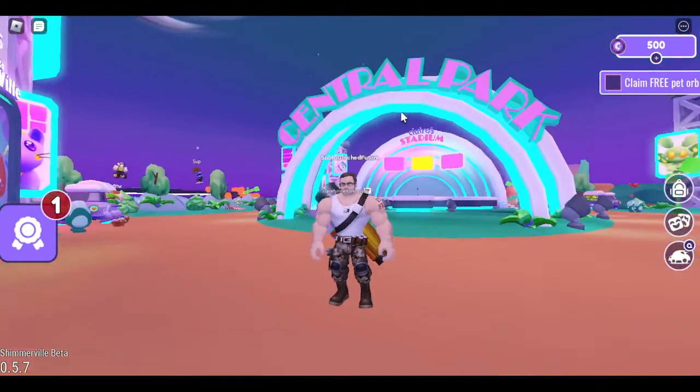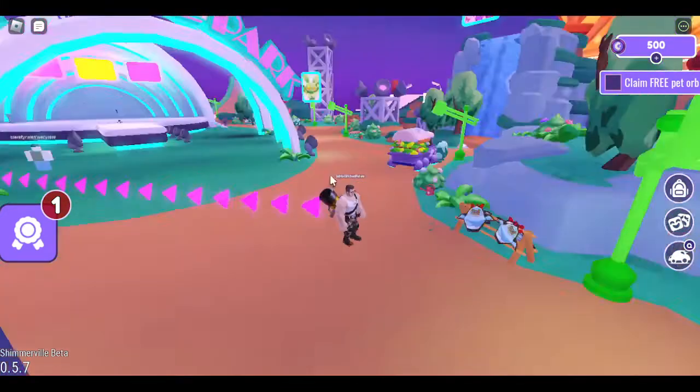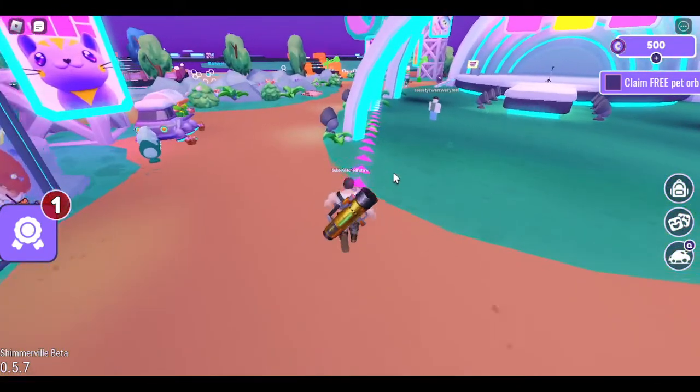This is on my alt account because I already have it on my main account. So basically what you're going to do is when you join the game, just keep pressing enter and then it should show a thing.